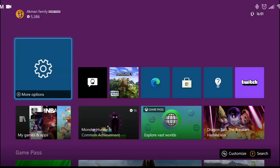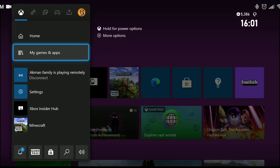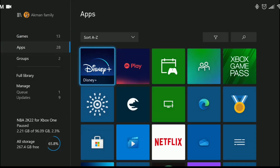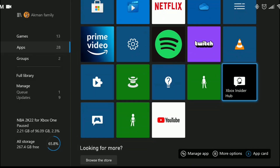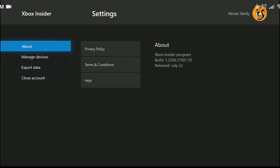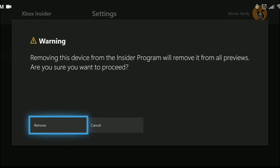Our second solution is to remove Xbox Insider Hub. To do this, we press the guide button, then we go to My Games and Apps and press See All. We come to the Apps section, find Xbox Insider Hub among our applications, and enter it. Then we go to Settings, navigate to the Manage Devices section, and press the X icon on the right.